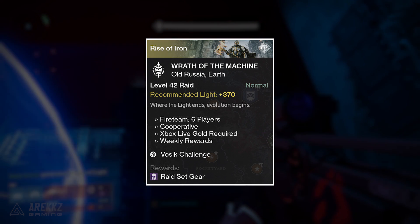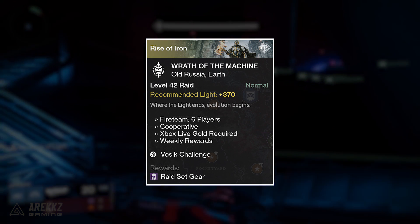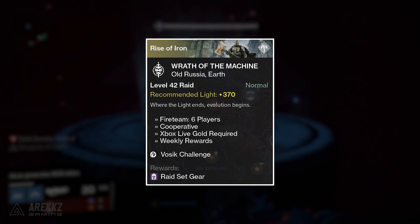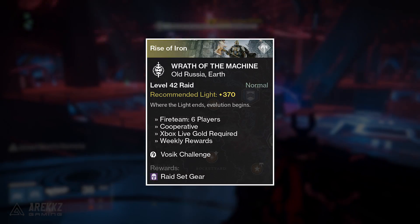For those of you guys still in search of 400 light gear, the Wrath of the Machine raid challenge this week is Volsic — super easy, jump in the front door, take him out, complete the challenge and job done. Some good easy 400 light gear, and hopefully once we find out more about the Age of Triumph event there may well be more raids to factor in on a weekly basis, but for that we're gonna have to wait and see.